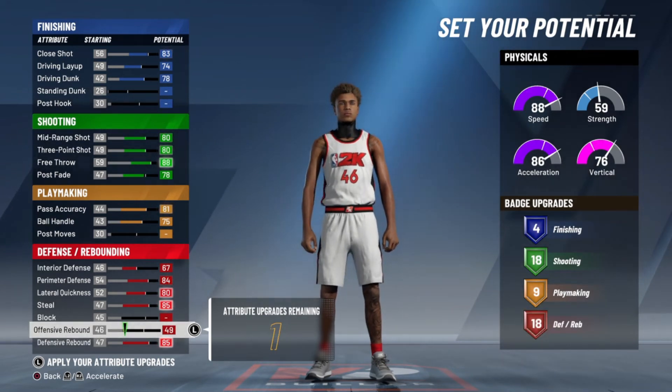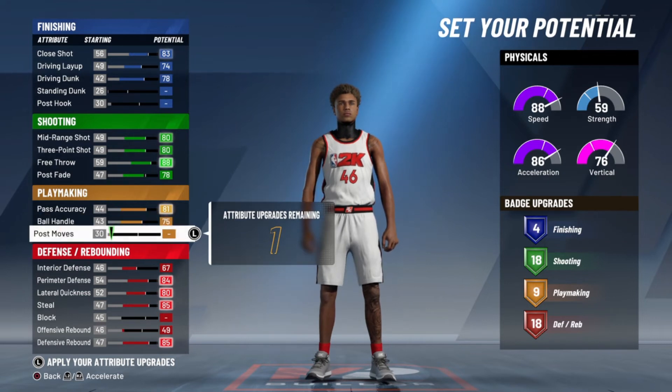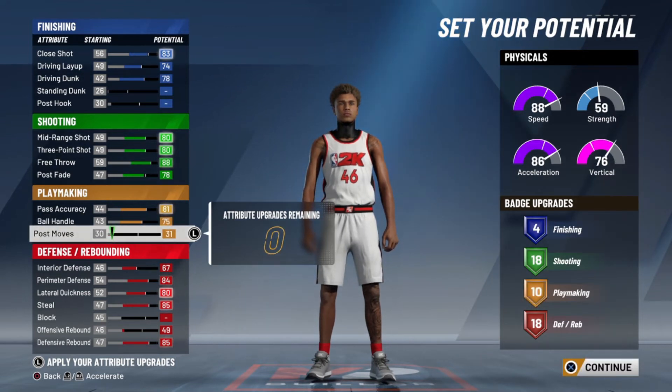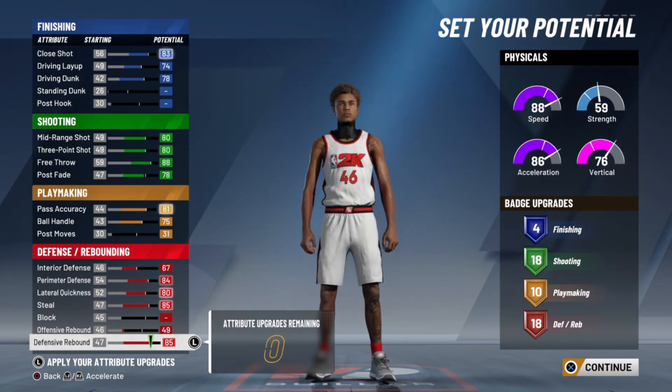For our last four, we're going to put 49 offensive rebound because this really isn't too important. For the extra point, we're going to put it on post moves — my bad y'all, I screwed up there — just so we can get that 10th playmaking badge.